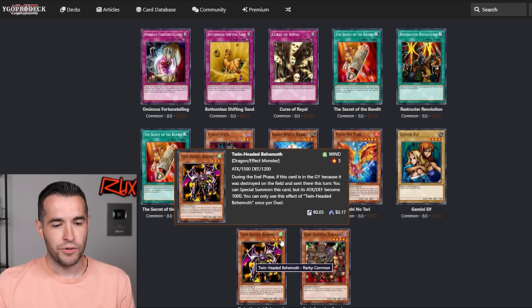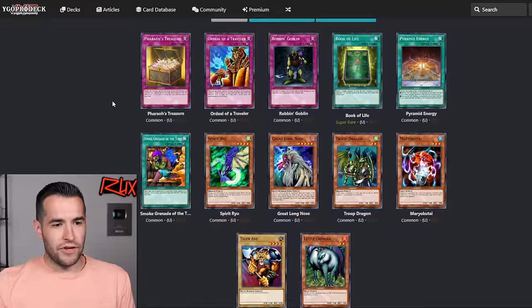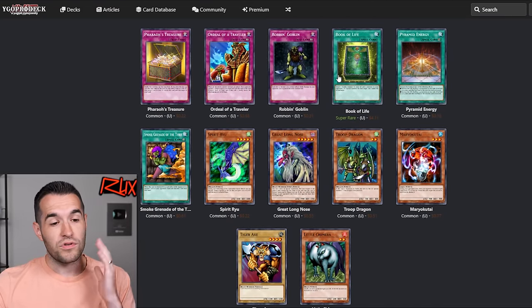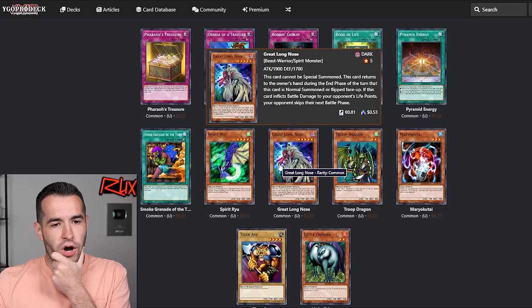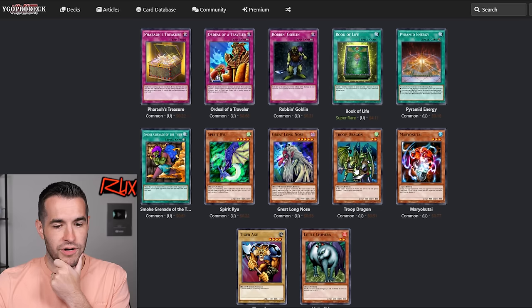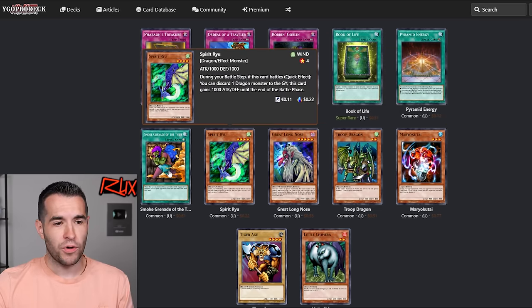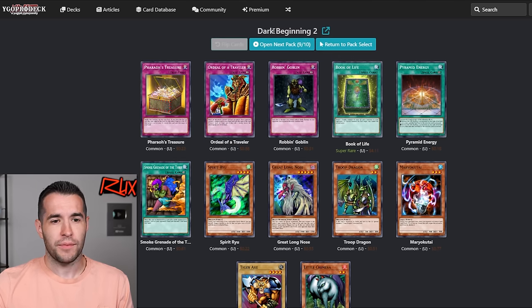Cyber Stein — isn't it banned? It's banned. Restructor Revolution if we want to go more burn. Gemini Elf — that's a strong monster, thankfully. Twin-Headed Behemoth — I think it's at one because of the once-per-duel effect, something weird. Once per duel, okay, not horrible I guess. Two packs left. Ordeal of a Traveler — another annoying card. Robin Goblin. Book of Life — we need some zombies. Great Long Nose — oh, he's a one tribute, I didn't know he was so big. Tiger Axe, pretty bad. A troop dragon — if we had more troop dragons, it wouldn't be bad. Smoke Grenade of the Thief — it's banned in the TCG now.